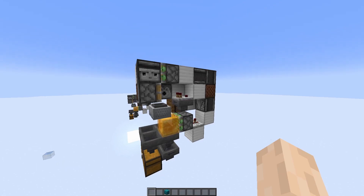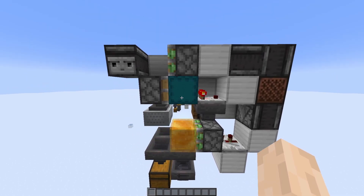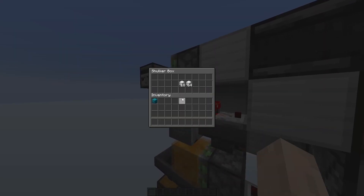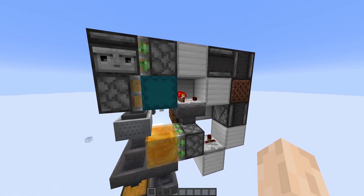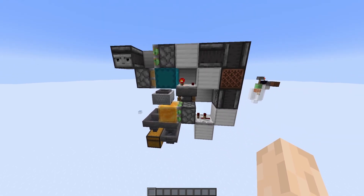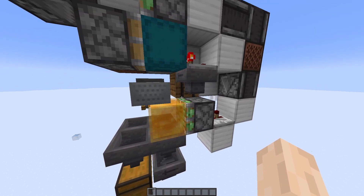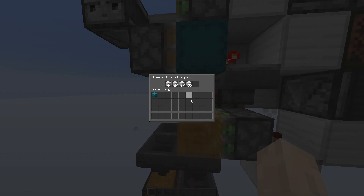Now if we grab some shulker boxes - some full shulker boxes, these have three stacks of iron blocks inside them - I'll place four inside the dispenser. As you can see it immediately detects it and places one here. You can still open the shulker box if nothing is built in front of it. Immediately after the shulker box is empty the comparator detects it and the whole system acts on it. It breaks the empty shulker box and places it into the barrel - as you can see we already have two stored - and it keeps unloading them.